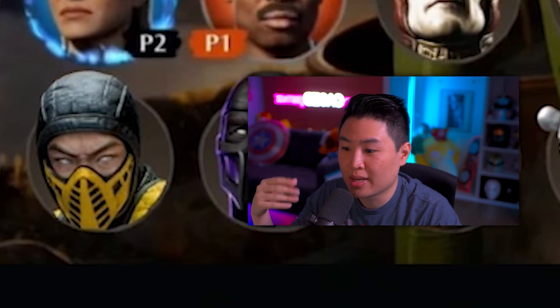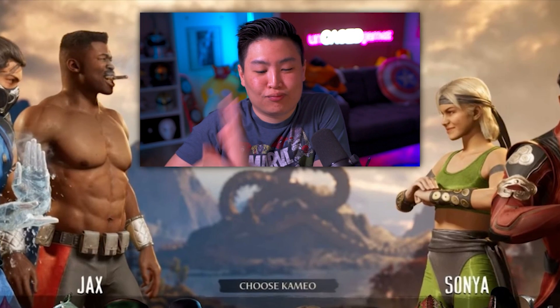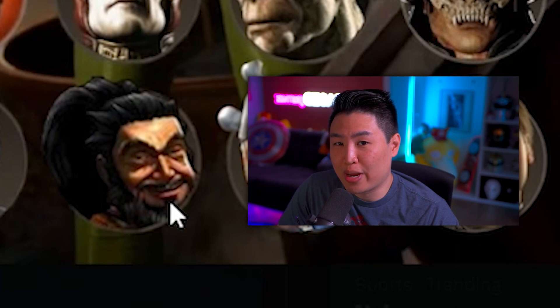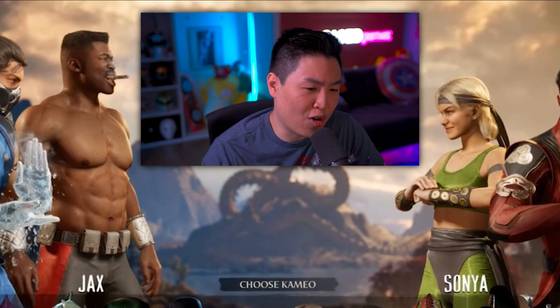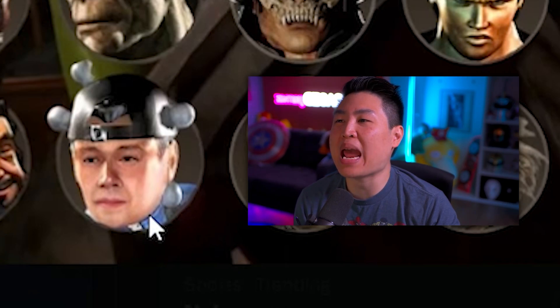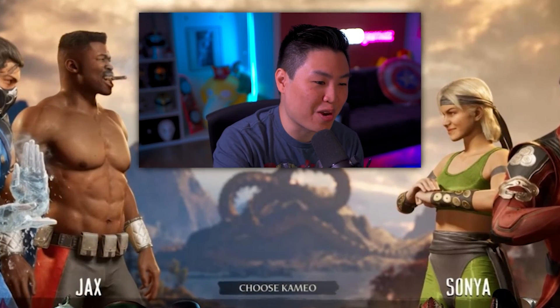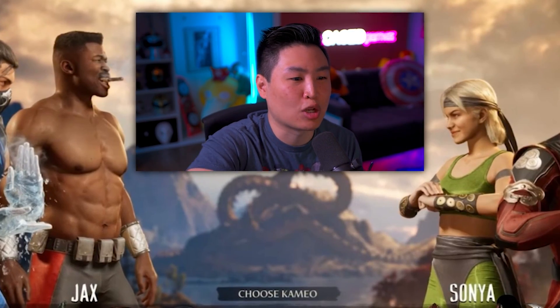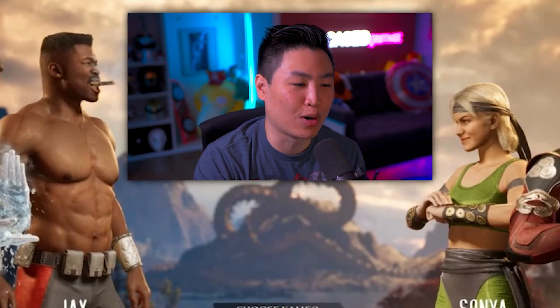Obviously Sub-Zero and Scorpion are confirmed. As for Noob Saibot — if he's only in the cameo roster, I'm cool with that. Next up is Blaze — Blaze as a cameo would be hilarious: he comes in, throws up on you, farts on you. But my most wanted cameo fighter on this whole list is Mokap. Mokap being in the base roster was never gonna happen — he was like a joke character — but having Mokap as a cameo fighter would be so hilarious. I would use Mokap even if he's the worst cameo fighter, just for the pure laughs.